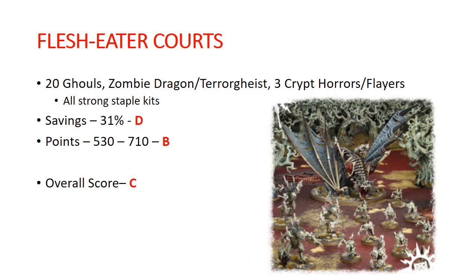Moving on to Grand Alliance Death. We've got the Flesh Eater Courts box, which comes with 20 Ghouls, a Zombie Dragon / Terrorgeist kit, and 3 Crypt Horrors and Crypt Flayers. All of this is strong staple stuff for the army. Savings is only 31%, so that gets a D. Points range from 530 to 710, which is a strong B. This is definitely a multi-buy if you are building a Flesh Eater Courts army — I could honestly see buying up to four of these kits, because the Zombie Dragons and Terrorgeists are really strong, you need a bunch of Ghouls, and the Crypt Horrors and Flayers are also pretty strong. You could basically build an army out of four of these boxes.